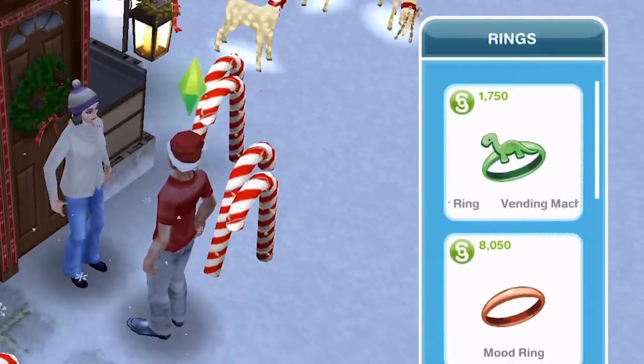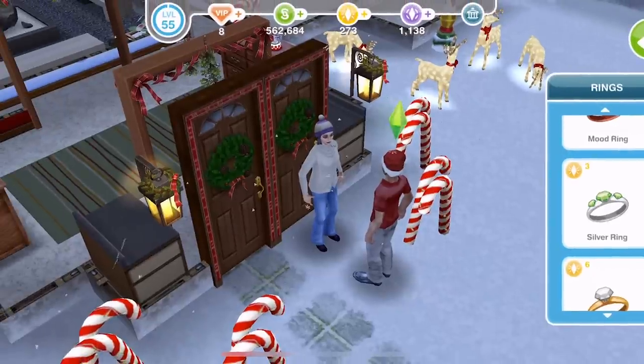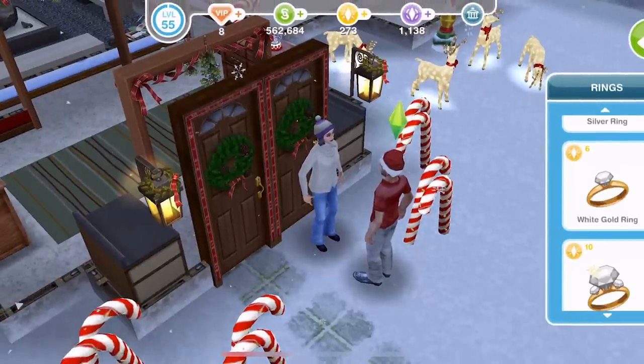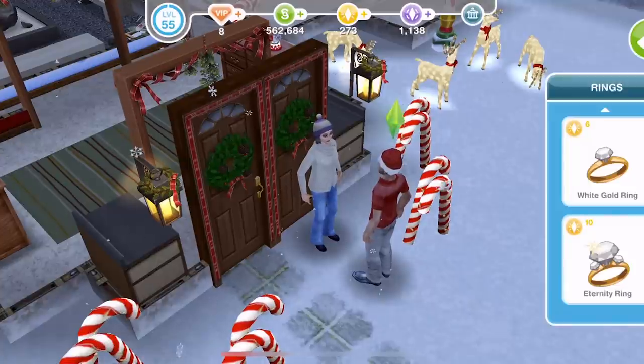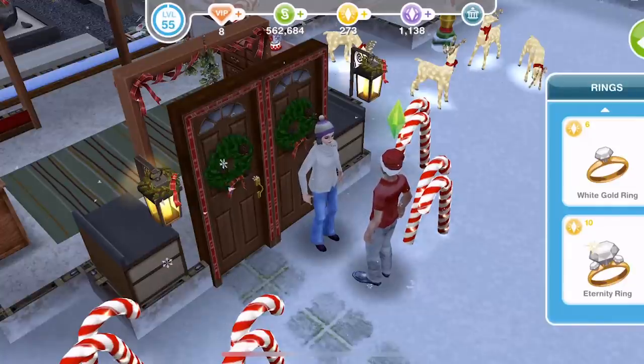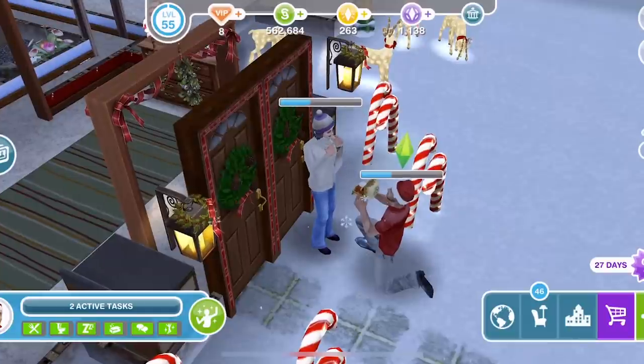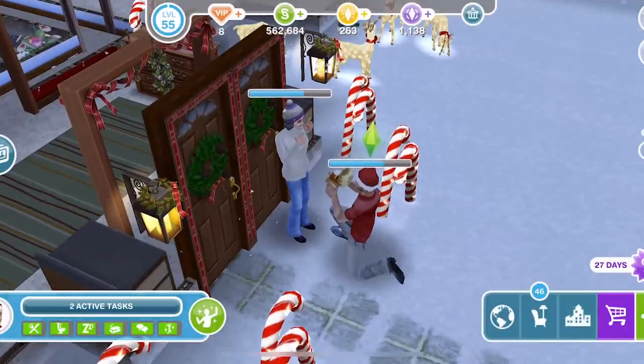Then we have LP rings: a silver ring for 3 LPs, a white gold ring for 6 LPs, and an eternity ring for 10 LPs. The cheaper the ring, the more likely it is that your Sim will say no to the proposal. I have never been able to get two Sims married with a vending machine, mood ring, or even a silver ring. I've only been able to do it with a white gold ring or an eternity ring. If you've got the LPs to spare I'd recommend the eternity ring - I think you're pretty much guaranteed they will say yes.